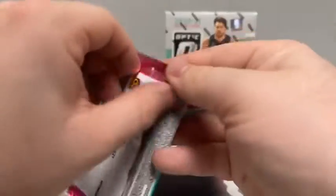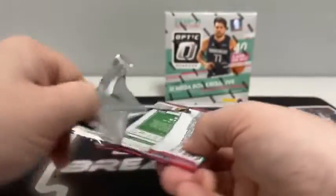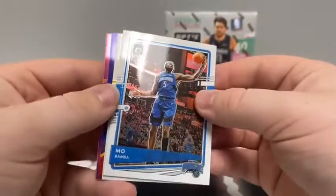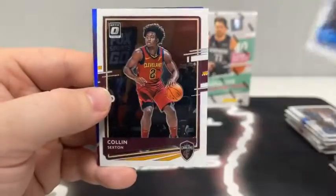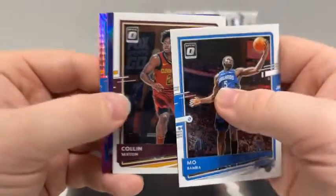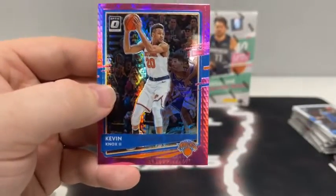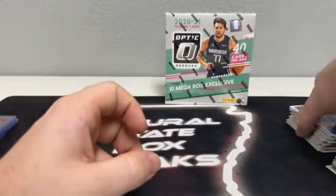Last pack of Mega Box number two — still looking for some big names. We start with Mo Bamba, there's Colin Sexton, a Pink Prism Air Defense of Bam Adebayo, and a Pink Hyper of Kevin Knox for the New York Knicks. And that'll take us into Mega Box number three — our final 40 cards.